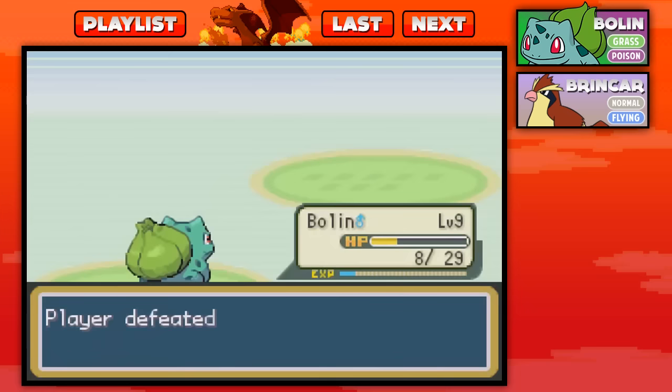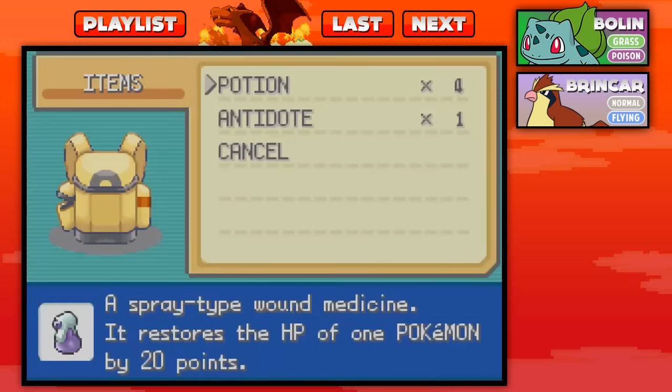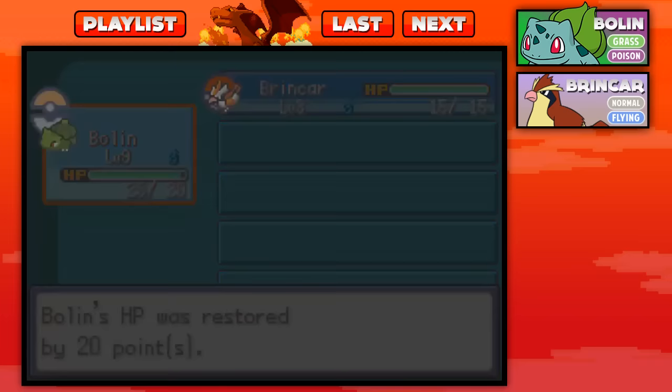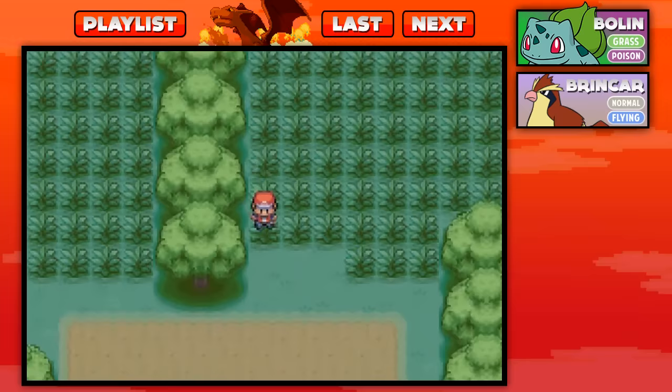We defeated Bug Catcher Anthony. I am going to be training Brincar very soon, but it's going to be a little bit from now. Right now I'm kind of just focusing on training Bolin, because I think Bolin's actually going to be our big hitter once we really get going — at least through the beginning. Make our way through here, we don't have any repels. That feeling when you walk through a patch of grass and no Pokemon appear — high fives all around.